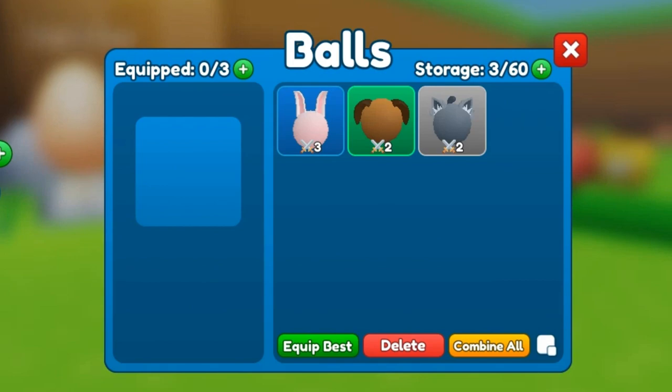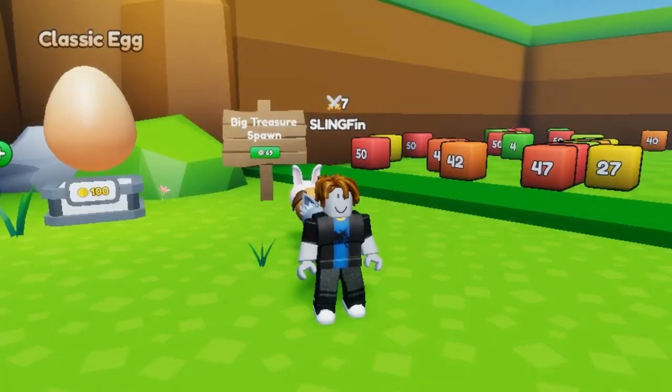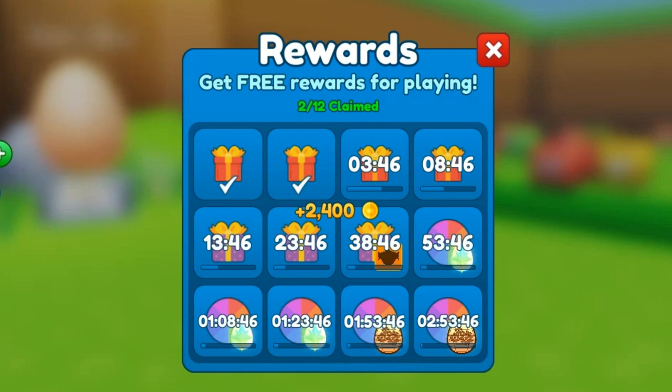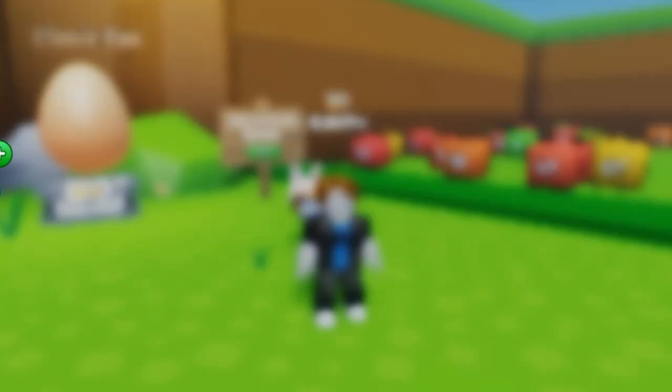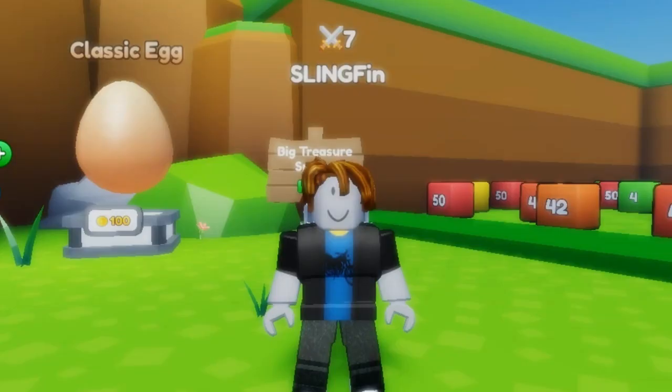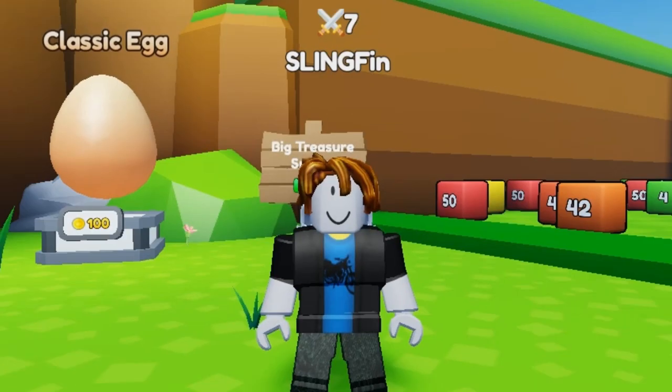Now that we have some pets, let's equip them, and now let's try claiming this again, and we get 2,400 coins. The better pets you have, the more coins you will be able to get from these free rewards.